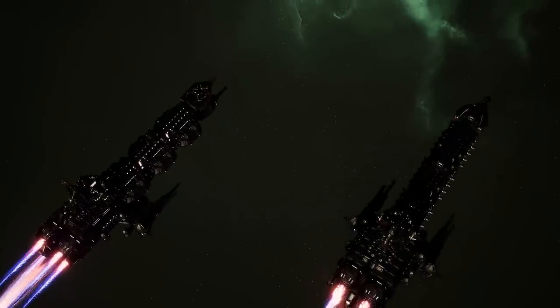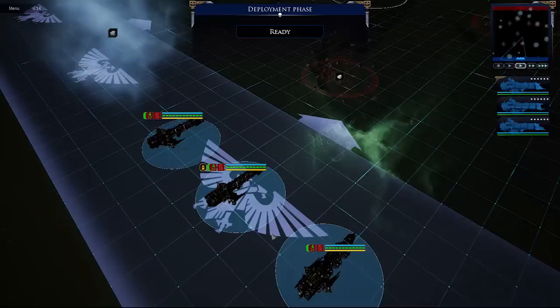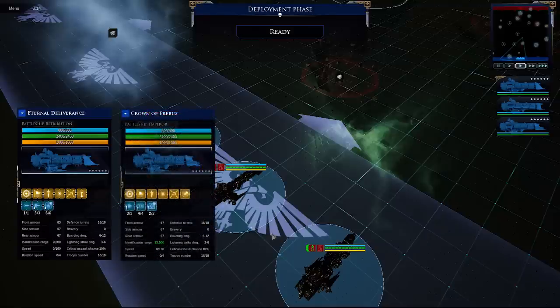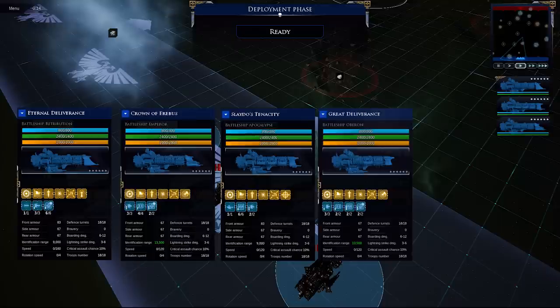The battleships are also very diverse in their playstyles. Only the Retribution truly encompasses the traditional torpedo and heavy prow armor of the typical Imperial Navy ship. The Emperor is a heavy carrier battleship with extended identification range. The Apocalypse is strictly a lance-type ship that can greatly enhance lance range with lock-on, and is equipped with a Nova Cannon making it very powerful when shields are down. The Oberon is an interesting hybrid with two carrier bays, two lance batteries, and two macro cannons for longer-range potential.